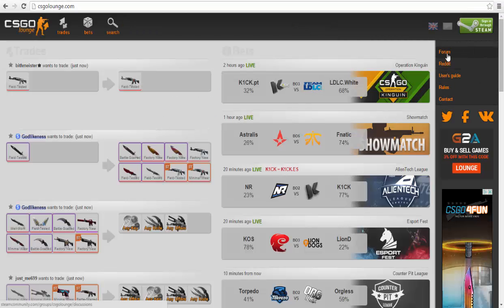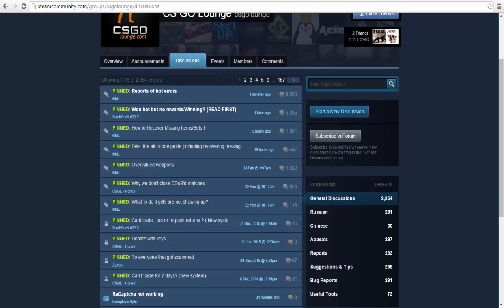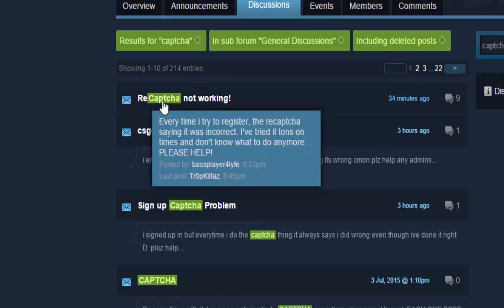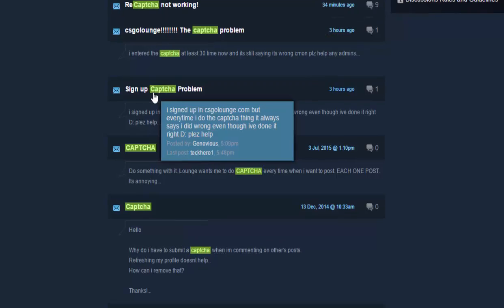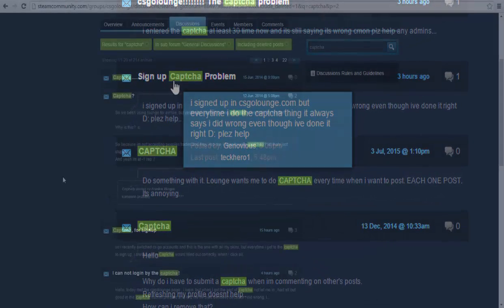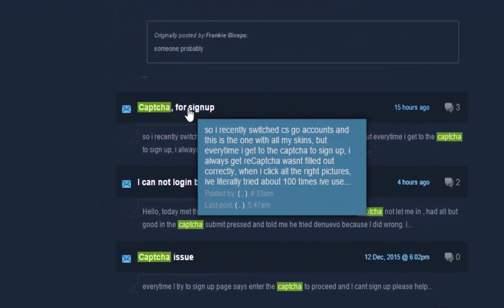I'm using Google Chrome and I tried Internet Explorer but it didn't work either. I saw on some forum that a lot of people have this problem and they can't log in to csgolounge.com. So if anyone of you knows how to fix it or how to bypass this bug, I will gladly make another video. Just comment or PM me — contact me somehow.